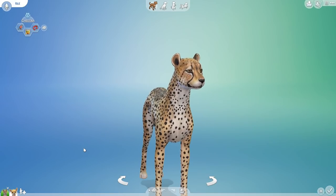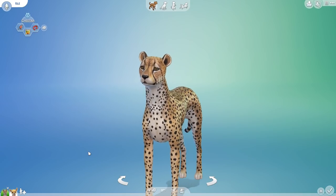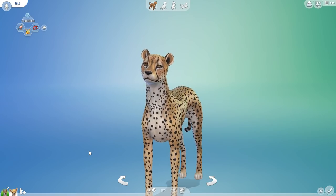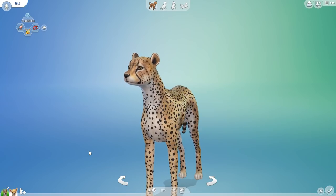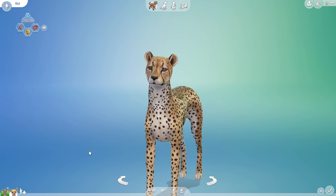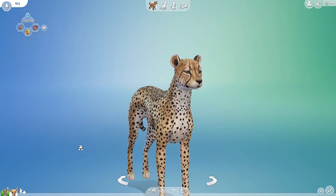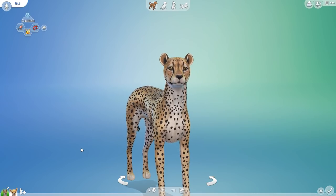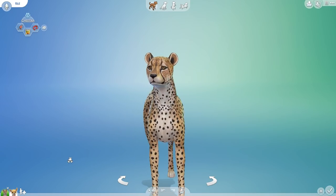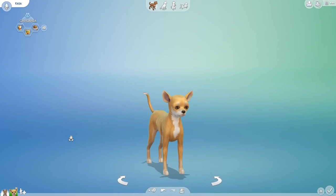Hello everyone and welcome back to The Sims 4 Random Pets Genetics Challenge here in the Labarkatory. Today we are getting ready for another fantastic alliteration crossbreed, which other than crossbreeding with spots happens to be one of my favorite types. Alliteration is just so exciting — Sally sells seashells by the seashore. This time we are going to use that grammatical trick to crossbreed a cheetah with a chihuahua.